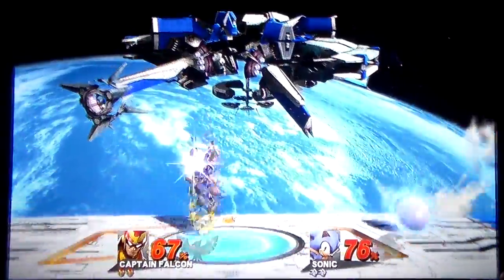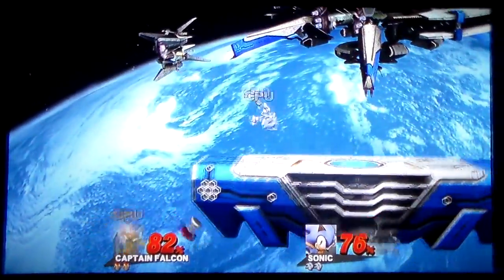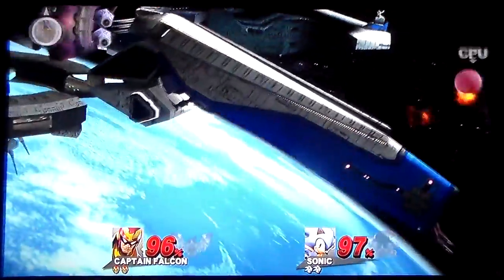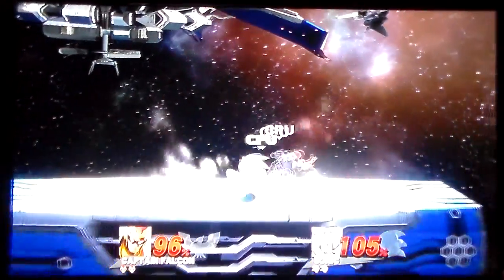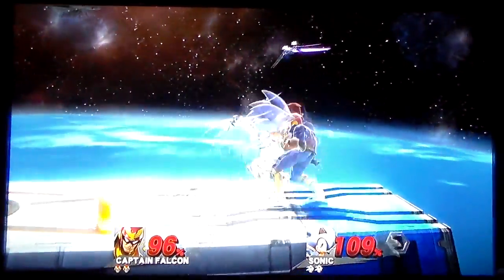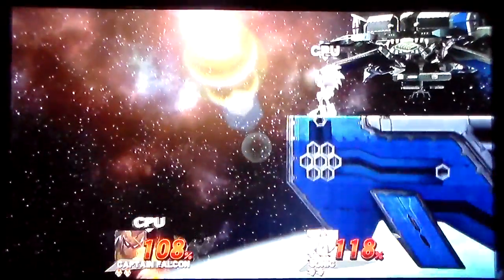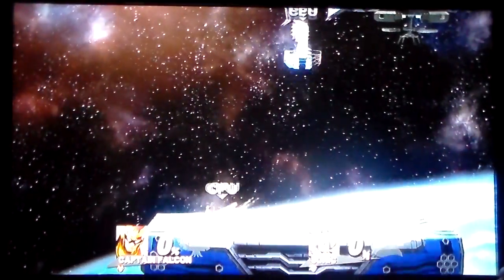It's pretty even right now: Falcon at 67 and Sonic at 76. Now Sonic with the back throw — Falcon at 78. Captain Falcon dying to land a Falcon kick. Using the Falcon kick to take out the spin dash. Captain Falcon with the back throw — not quite enough to kill. Missing with the knee. Sonic with the back throw — Falcon could not recover. One stock down. The Falcon kick evens it back up.